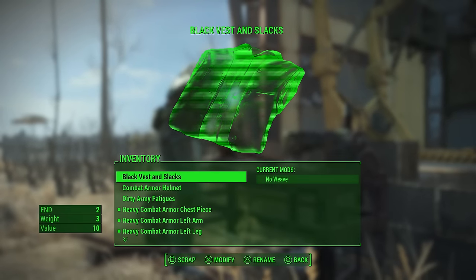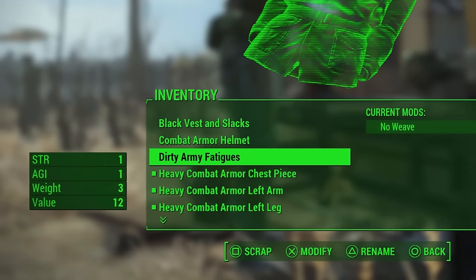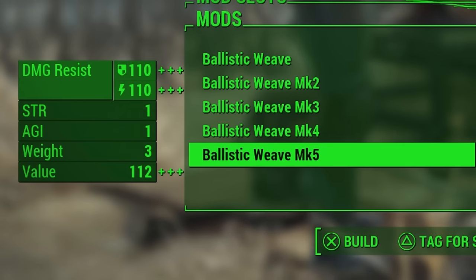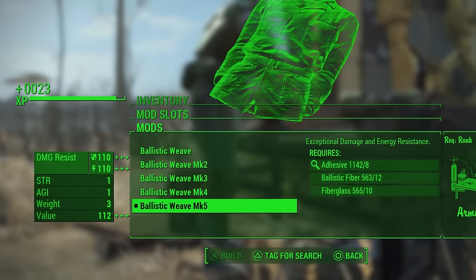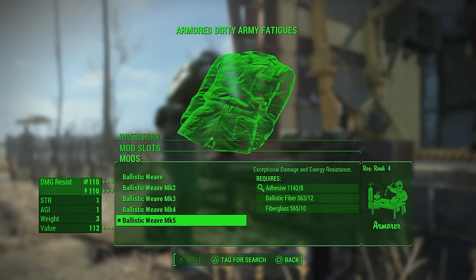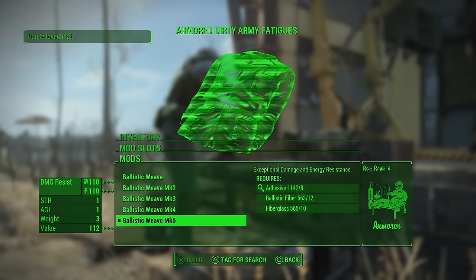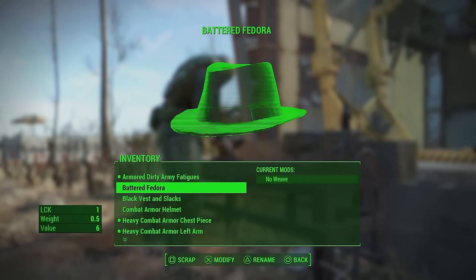You now have the Ballistic Weave option available when upgrading certain pieces of clothing. The best way to maximize this is to have your Armorer perk completely maxed out, which lets you reach its maximum potential. What Ballistic Weave does is add an armor rating to certain pieces of clothing that have no armor rating at all. For instance, the dirty army fatigues I wear offer a plus one to Strength and a plus one to Agility but normally have no armor rating.